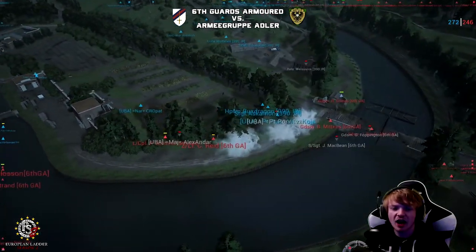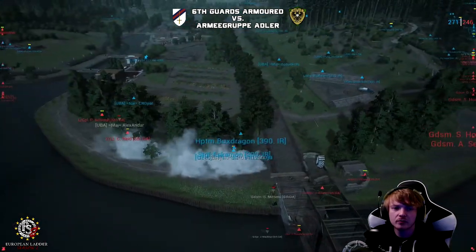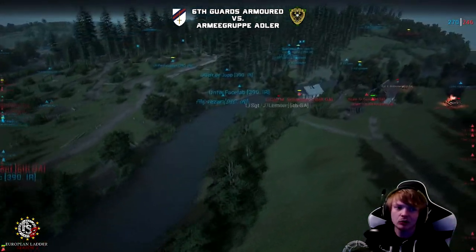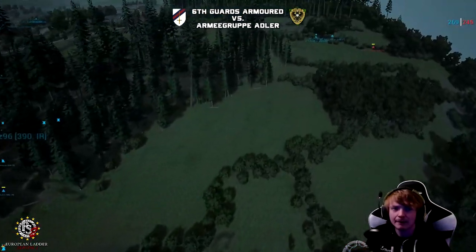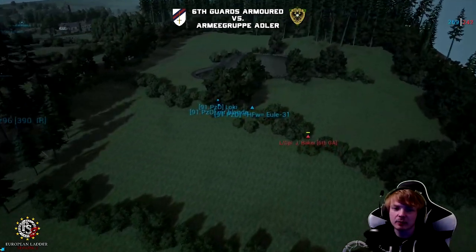Meanwhile in the center, we have seen Reed lead his squad across the river. But doing their best — there is only 10 minutes left. Time is running out here for 6GA. They still need to get on the cap, which is in the center of this forest. It's going to be a lot of work for them.